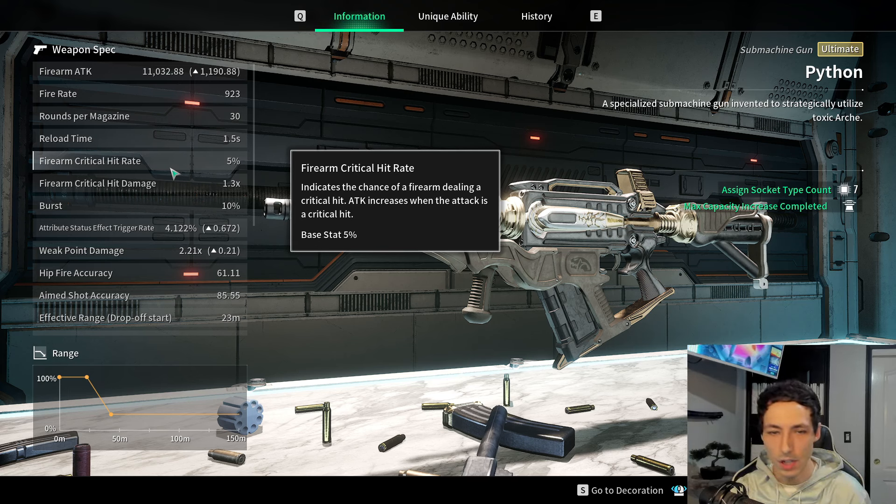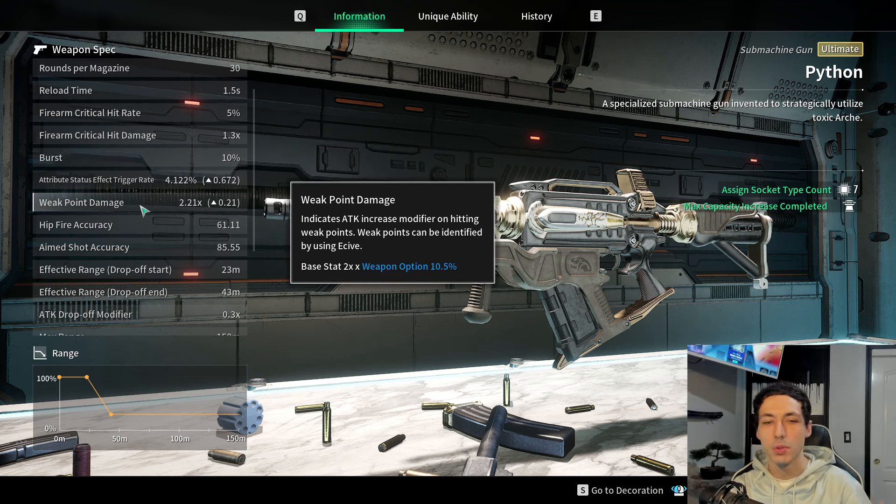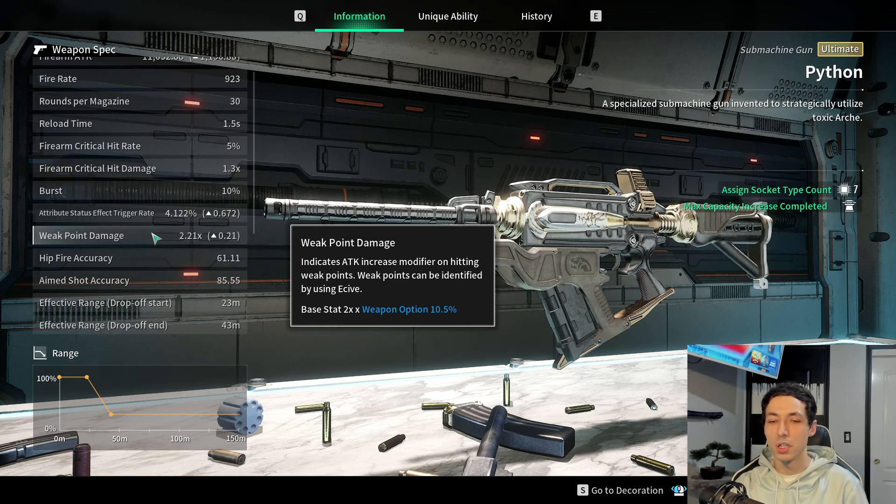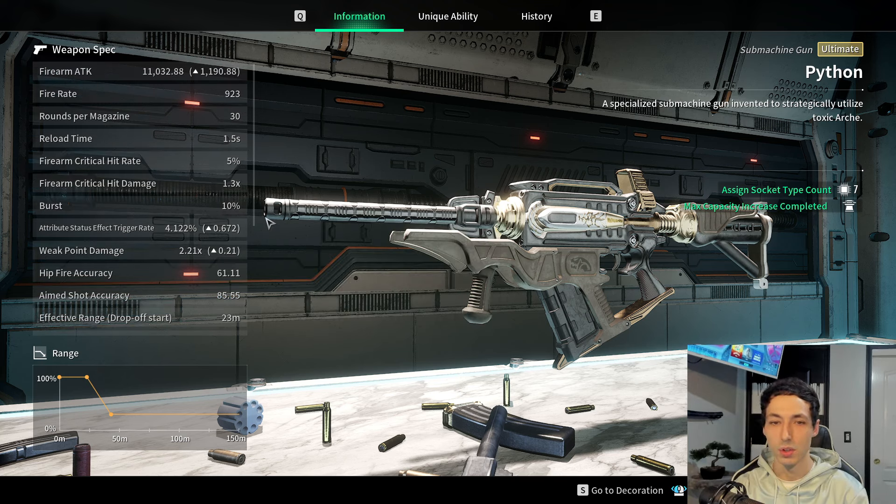When peeping the stats, crit rate is horribly low — 5%. But the stat we really care about with this gun is going to be weak point damage. This has a base stat of 2x, and then I have a perk on the gun that I rolled for 10.5%, so this is a high weak point damage modifier for a gun. For reference, the other popular SMG in the game, the Thunder Cage, has a base stat of 1.2. That's the reason I'm bringing this up — we're going to build into this with the gun.